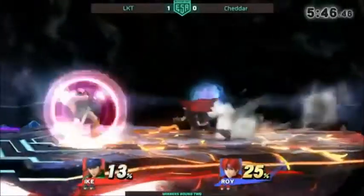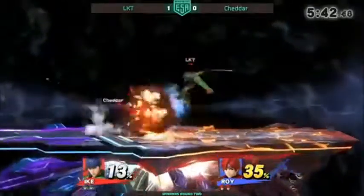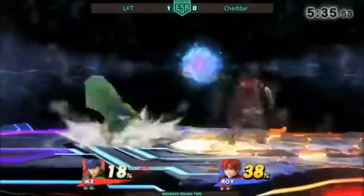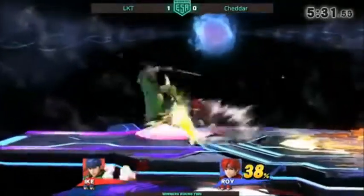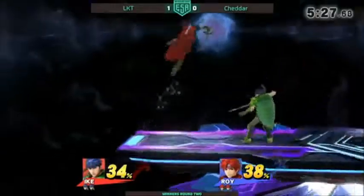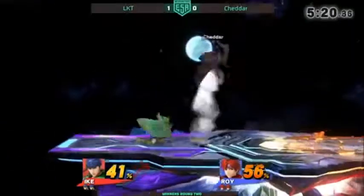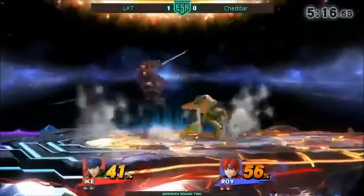Both are kind of hard to do just because you have to space relatively closely. He's definitely trying to get some good damage with that side B. He uses a lot of the neutral B in neutral, which I kind of like because it's a very lagless option — hard to punish. In previous games it was a lot slower. He wanted the counter, hoping for the quick draw — hard to deal with.